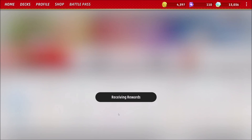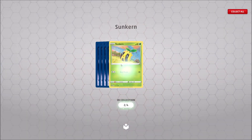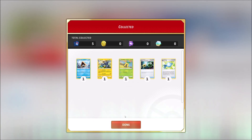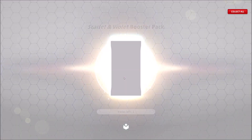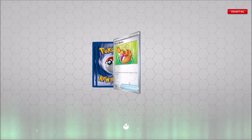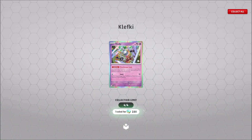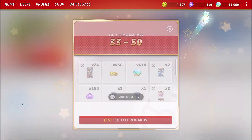Crown Zenith pack. I'm going to start hitting Collect All. Energy Retrieval reverse and a Luxe Ray non-holo. Cool. We've got 25 credits. And a Pachy Scarlet and Violet. Picnic Basket reverse, the Riolu illustrationer, and Clefki holo. That's it.